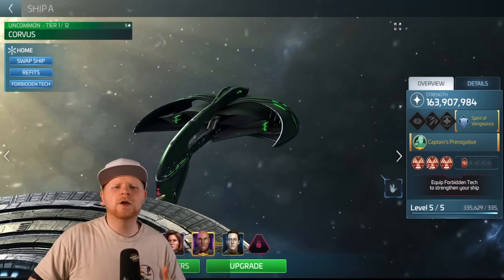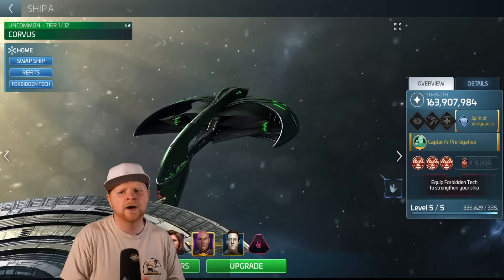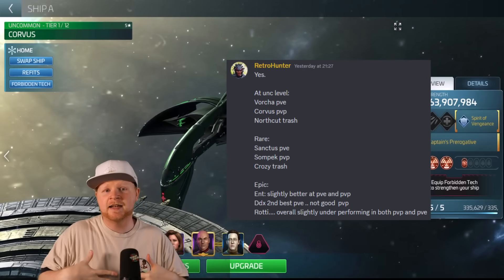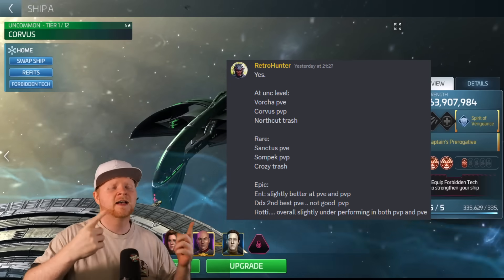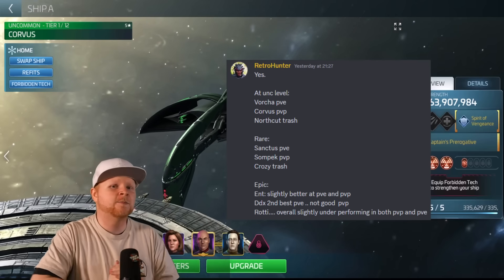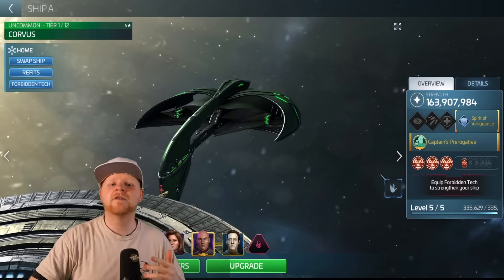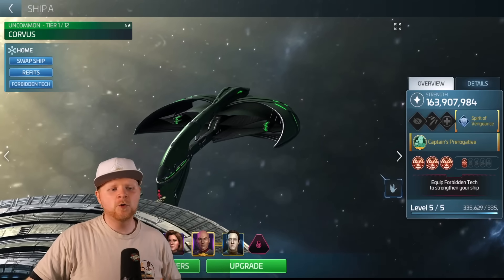There is a theory with some of these ships that holds true — credit to my friend Retro who talked about this a long time ago. When it comes to five-star ships, battleships tend to be the best for PvE, but it's very relative. For example, the Sanctus, an interceptor, is the best PvE ship at 56. Whereas I'd say the Vore Child is the best at PvE at 53, with a slight lean to the Corvus in PvP. But crews matter, FTs matter, artifacts matter, etc. Speaking of FTs, there is a very nice PvP FT you can slap on this ship if you want some extra power.